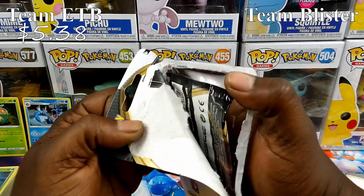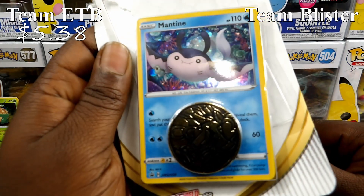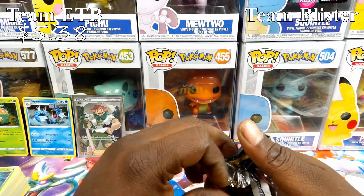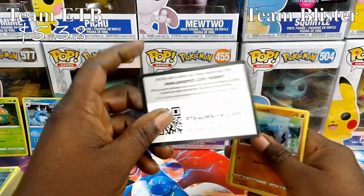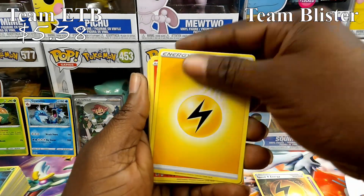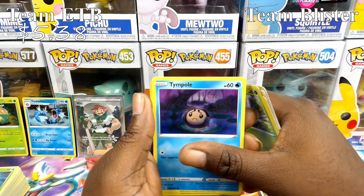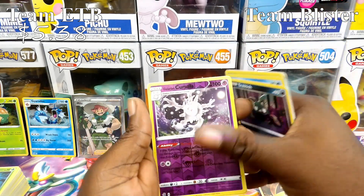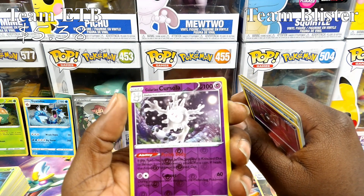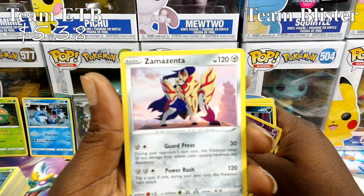This is the Mantine single pack blister — that's the Mantine promo card, and then of course the Kommo-o coin they put in all the singles. Second single blister: Heat Rotom, Morpeko, Scoop Up Net, Barboach, Skwovet, Applin, Tympole, Trubbish — and we got a Galarian Cursola, Corsola's evolution, as a Reverse Rare, plus a Zamazenta non-holographic rare.